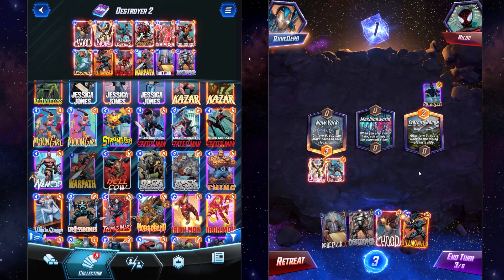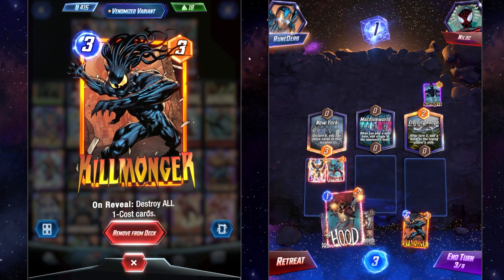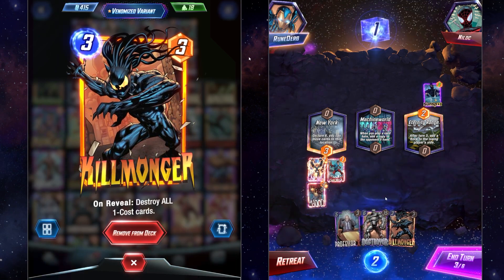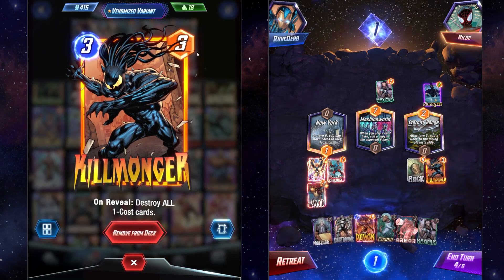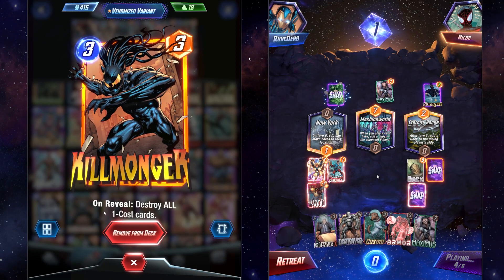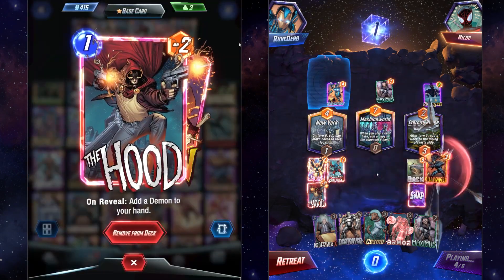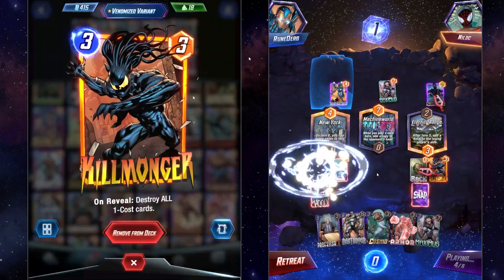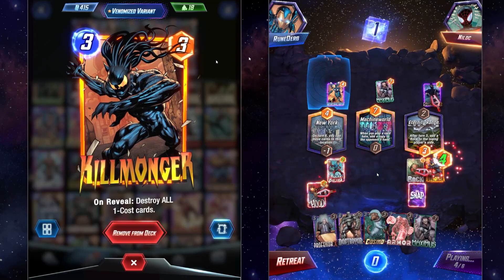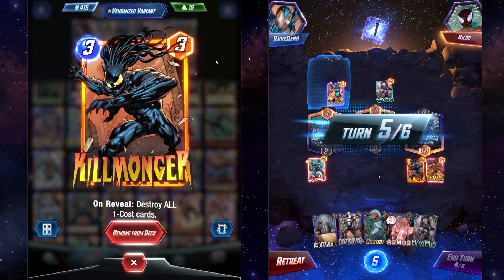Some other great synergistic cards are things like Killmonger. This is going to destroy all one cost cards, including your own and your enemies. So if they're playing a deck with a lot of one cost units, you're going to kill them all. All of our one cost units that we're playing, we want those to be destroyed anyway — we don't want the Hood to stick around. So it's an upside for us and generally a downside for them, unless they're playing the same deck. Killmonger is still a great inclusion.